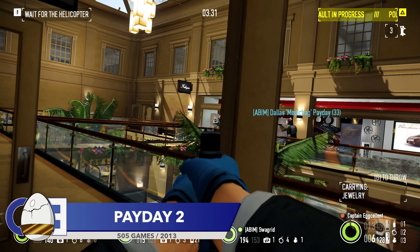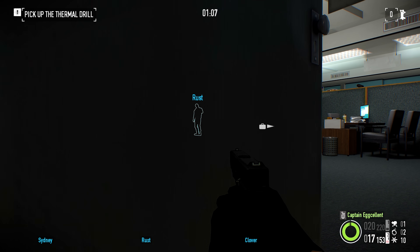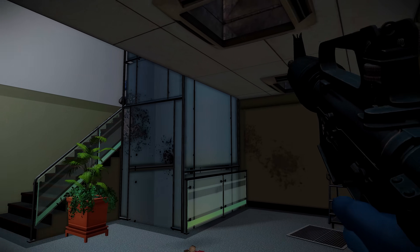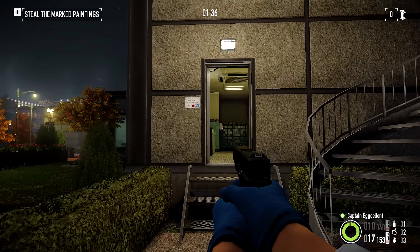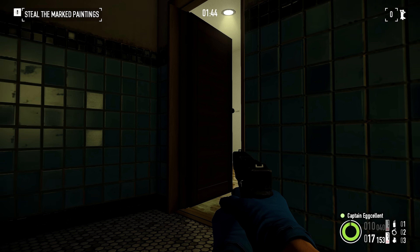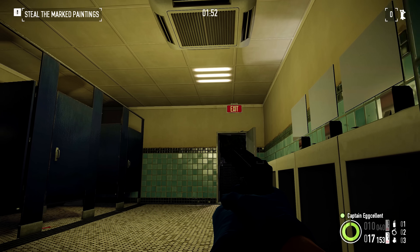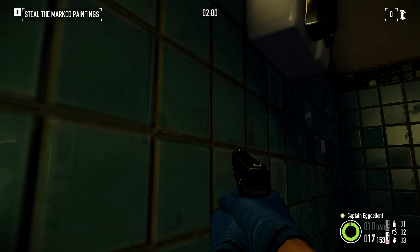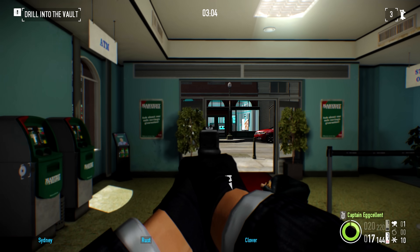Next up is Payday 2. Stealth is one of the most satisfying ways to play Payday 2 — sneaking into a location, carefully manoeuvring around guards and cameras, grabbing the loot, and leaving is never not fun. The thing is, even the best laid plans can unravel. One of the more surprising ways a heist can go bad is something as innocent as a hand dryer. If you stand underneath one of these handy bathroom tools, much like real life, any movement underneath the hand dryer in Payday 2 will cause them to turn on, which in some cases can actually alert guards to your presence. This is brilliant.